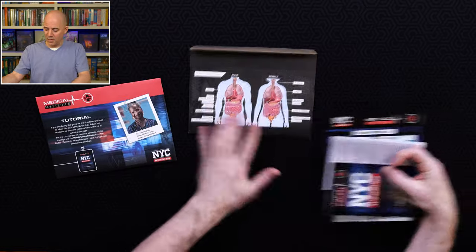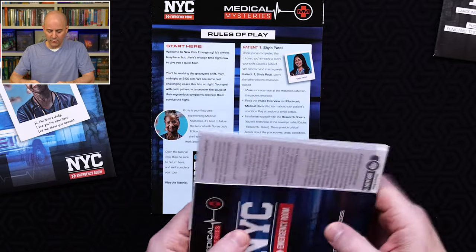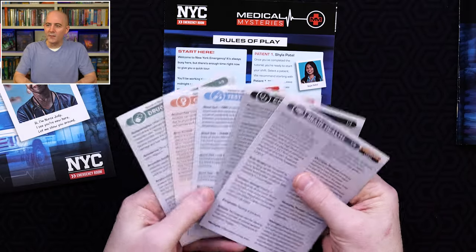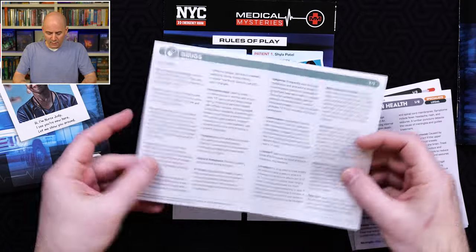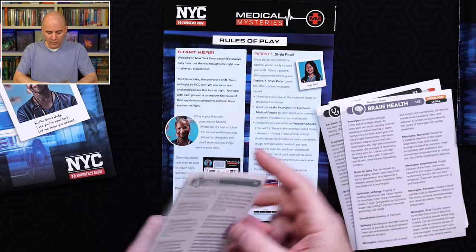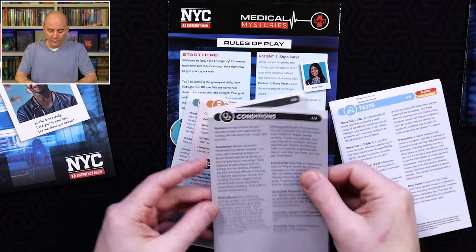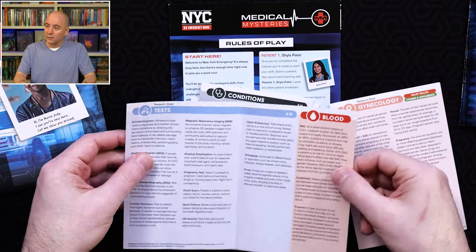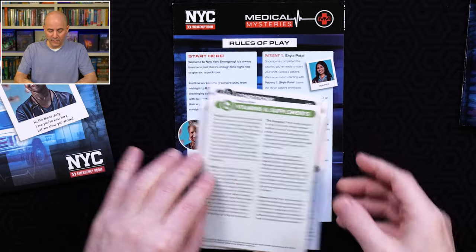In the general materials, you've got a little overview of anatomy, a rulebook — which you really don't need to use much because the tutorial walks you through it — and a code book, which is where you look up what cards to draw. Then you've got these research pamphlets, which are important to show you. They all open up and are filled with reading. This is a game where you'll have to do quite a bit of detailed reading about real medical conditions: drugs, brain health specialists, legal information, conditions, various tests, blood, different procedures, and specialties covering the heart, vitamins, supplements, and more.